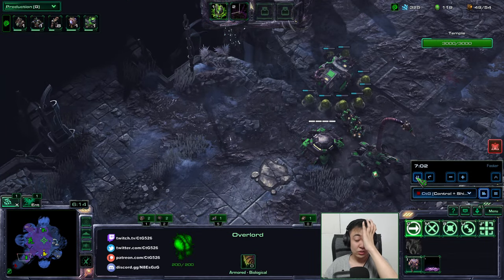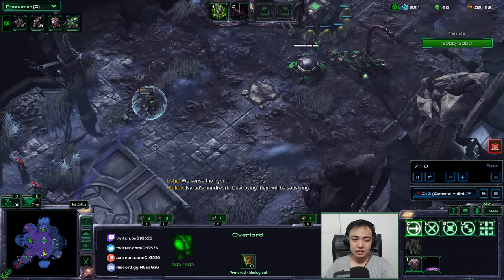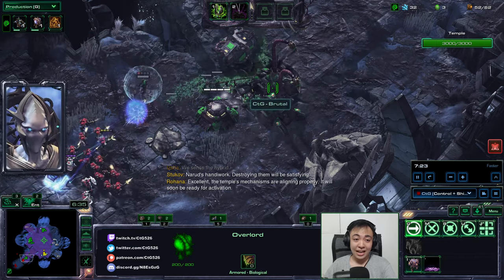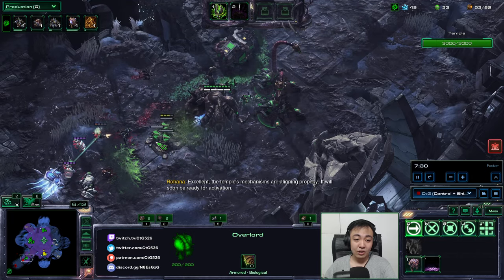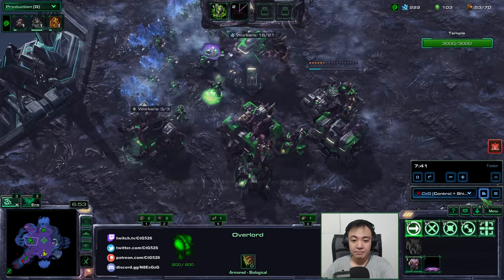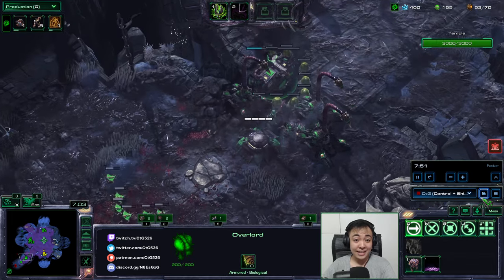The 6-minute wave is actually on the way. I have three SCVs here ready to repair, and I put the siege tank a little bit back. You can see it's actually a ground hybrid, so the 9-minute wave will therefore have prongs on both sides. I have the second siege tank here. I'm actually shooting down the bio so that all that's left will be the hybrid, which can be targeted down by my bunker and siege tanks. My strategy is crystallizing: mass siege tanks.